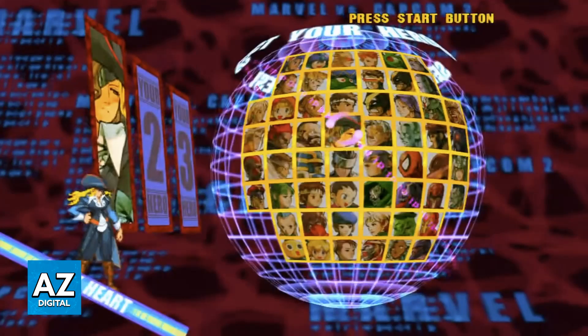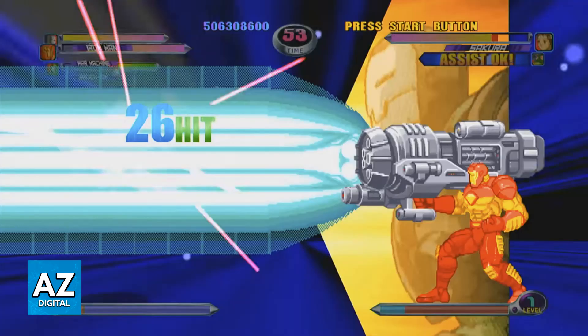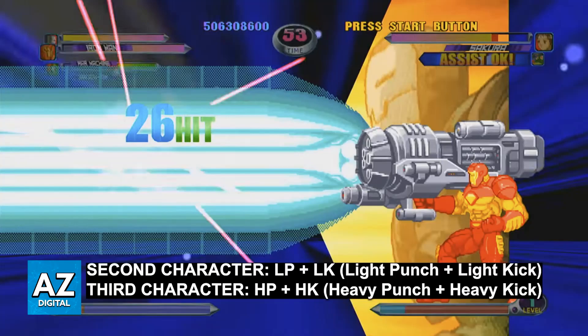After you select the initial characters from the MVC2 roster, you will be able to use a specific string of buttons to change them. To switch to your second character, press light punch plus light kick. If you use heavy punch plus heavy kick instead, this switches you to your third.